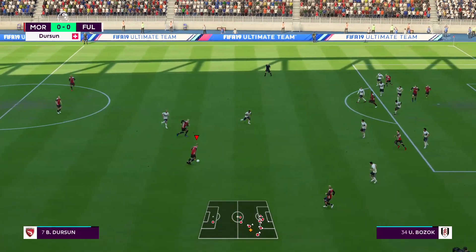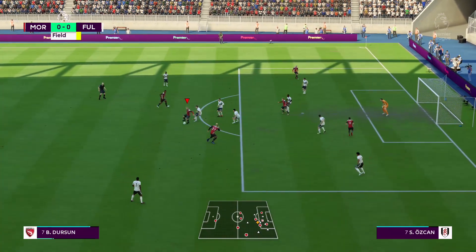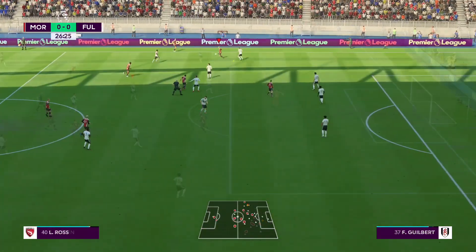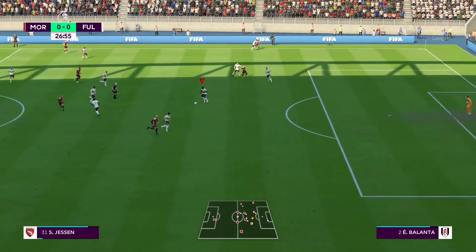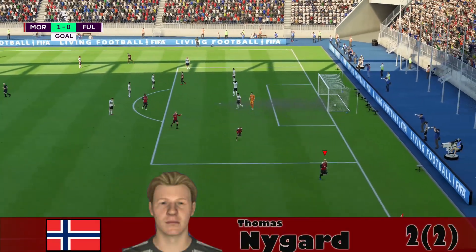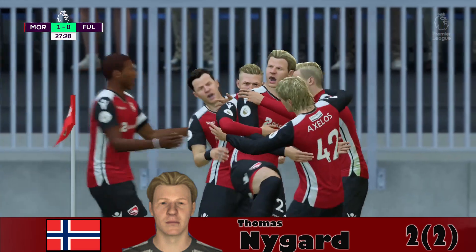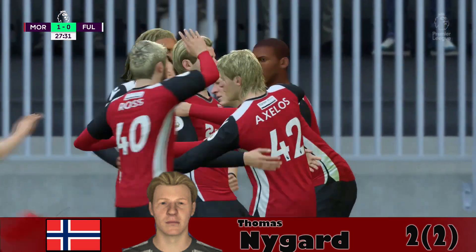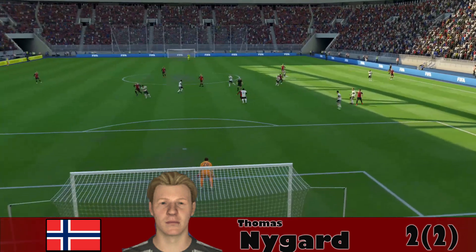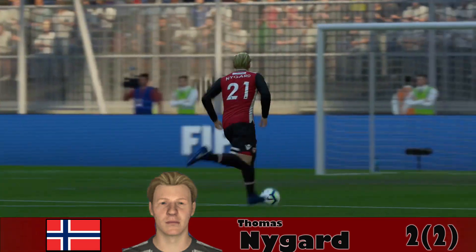Durson sends it off to Nygaard to open it up, lays off to Durson on the edge of the box, looks for a pass, tries to drive in but has to go back out. It goes to Nygaard now — Nygaard takes the shot but can't get the loose ball as it deflects off the defender. Burns sends it up to Jessen; Jessen can't fight off but gets the pass off to Nygaard — he has a shot and puts it in! Nygaard opens it up: 1-0 Morecambe FC. Might be his first goal with the team!